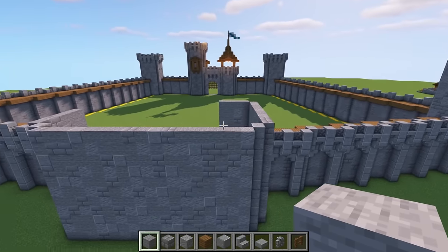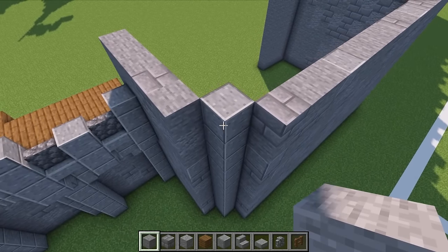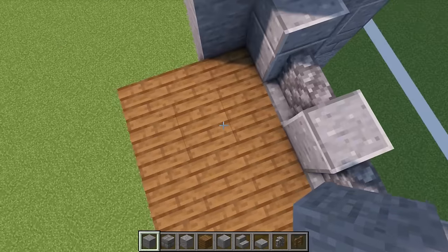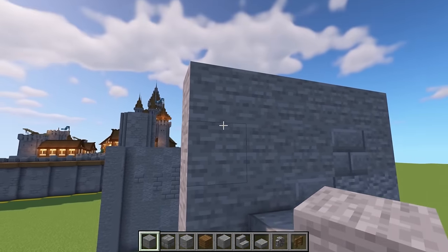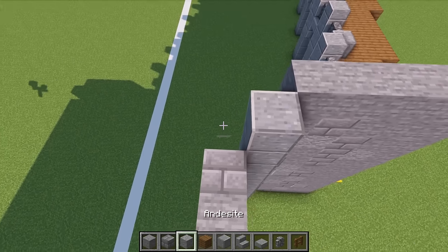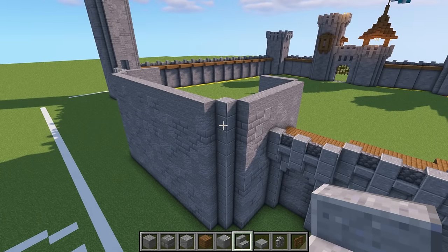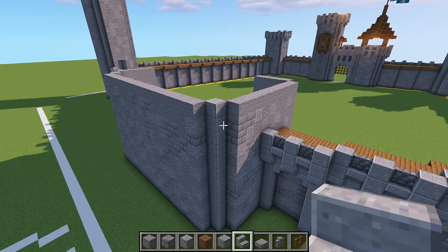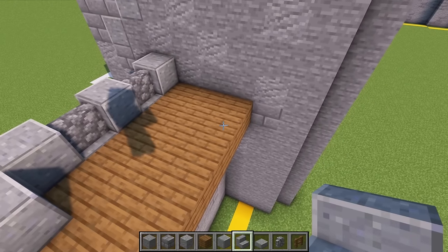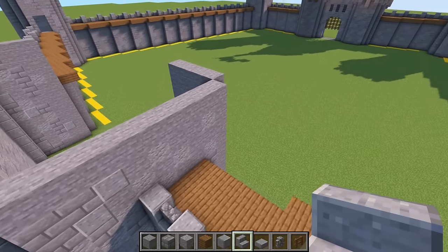I've just realized this wall is actually one block too low — we need to go one more layer, so we should have four blocks in height above the platform. Go around the top and add one more layer around the edge. Coming over to the side, make sure you've got four blocks above your planks on the side as well.